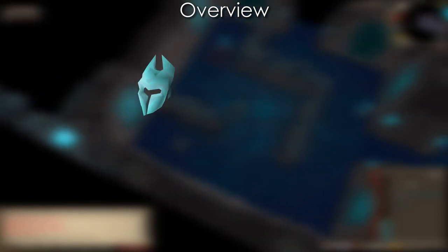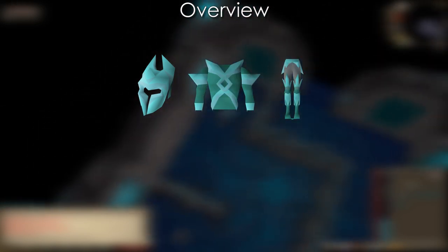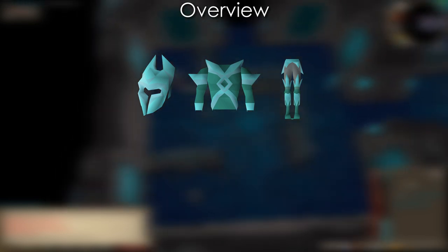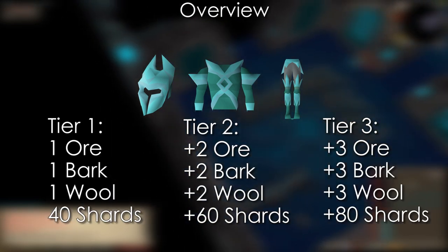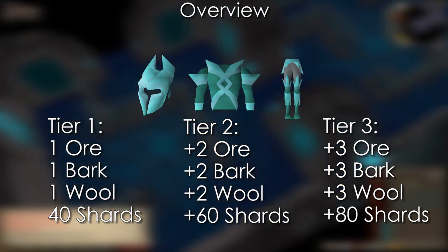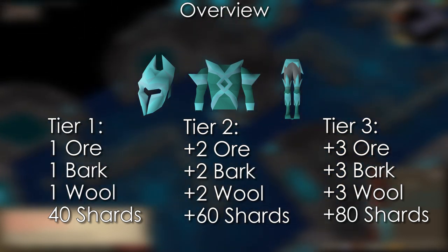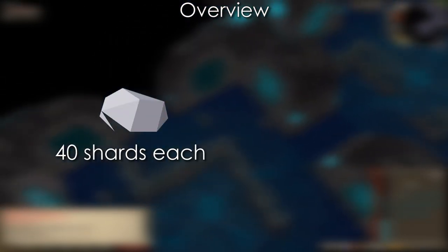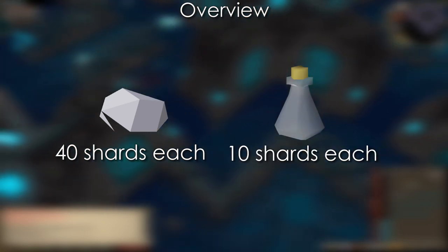There are also three pieces of armor: a helmet, body, and legs. They have three tiers as well, but they don't have any combat bonuses — just defense bonuses — so they're used for all combat styles. They require 40 Shards and one ore, bark, and wool to create; 60 Shards and two ore, bark, and wool to upgrade to Tier 2; and 80 Shards and three ore, bark, and wool to upgrade to Tier 3. We can also create Teleport Crystals for 40 Shards each and Empty Vials for 10 Shards each.